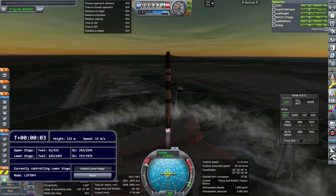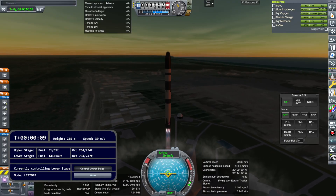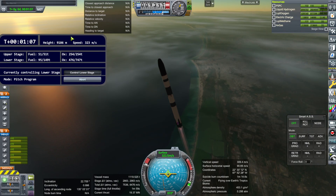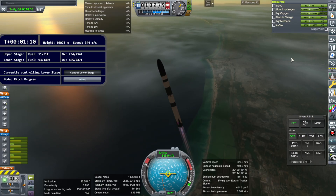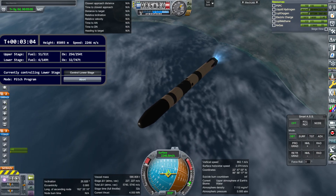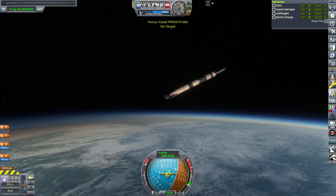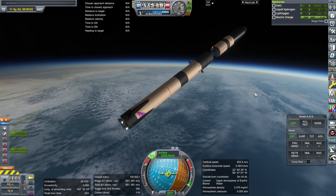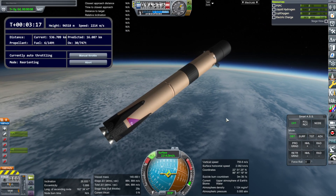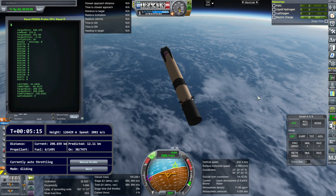My normal standard for figuring out whether something is working is that it has to work three times in a row, so we're not going to get to that in this video. Here the rocket goes down to one engine before separating from the second stage. The second stage is not recoverable, but maybe I'll do something fancy with that later. The script dialogue pops up when we click the 'control lower stage' option in the upper stage script.